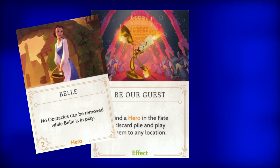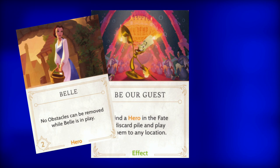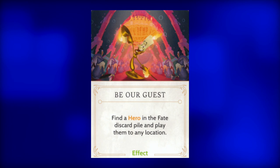And now for his Fate effects. Be Our Guest — with this card, the Fater can retrieve any hero from the Fate discard pile. Use this to keep Belle in the realm, or the Beast if she is unavailable. Otherwise, play a hero that allows the movement of other heroes in the realm or just play the other Fate cards. Since there are two copies of this in the Fate deck, a better opportunity will hopefully come up later.